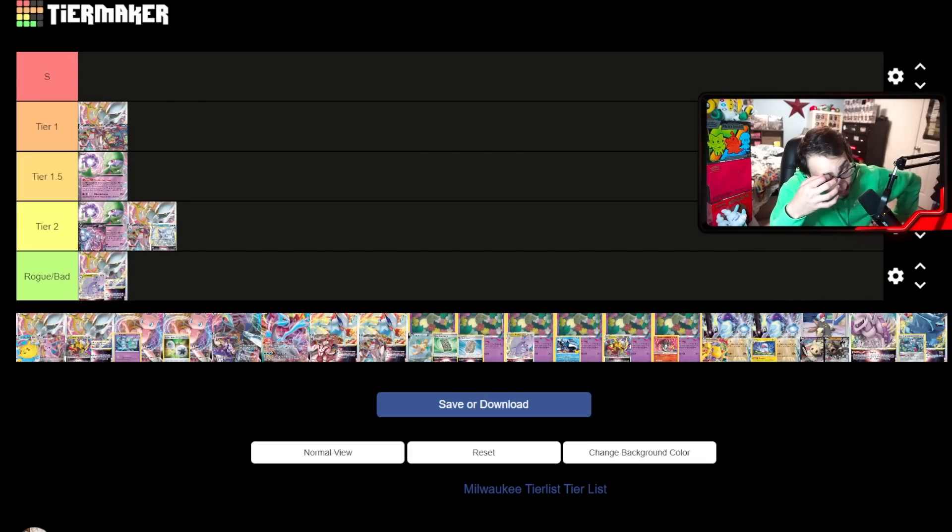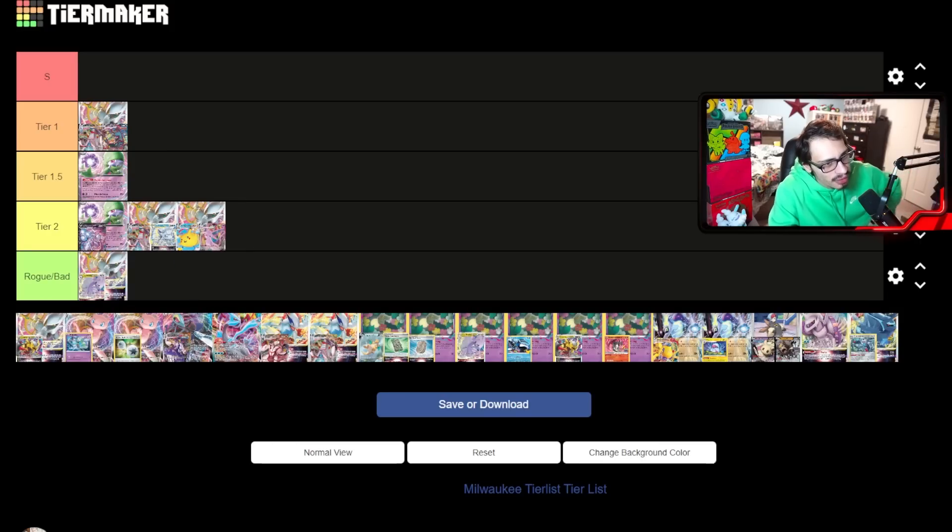Next up is Arc Pika Espeon — probably tier 2 as well. It's another deck where I don't think it's really bad. Flying Pikachu is still decent right now — it's okay against Lost Box, and Pikachu Judge Path is a strong combo. Espeon VMAX can be kind of cute against Sableye and can also be a nice big attacker. Espeon could be pretty good in the Dura matchup too. Arc Pika Espeon is still fine in the format — tier 2.